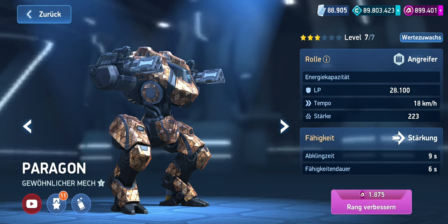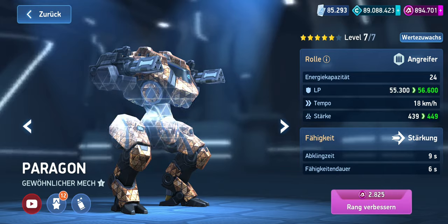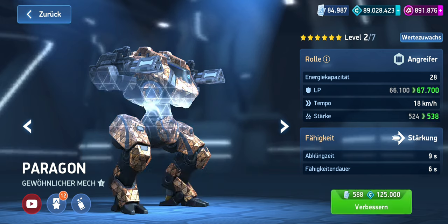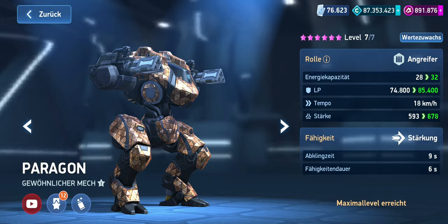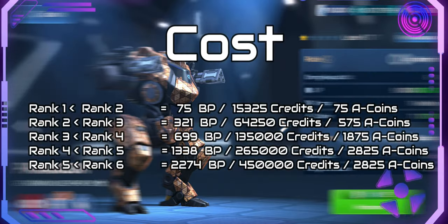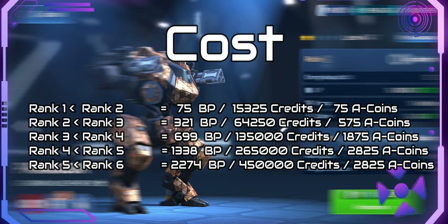For rank 3, that's 1,875 A-coins. Moving on to rank 4, it requires 1,338 blueprints, 265,000 credits, and 2,825 A-coins. For rank 5, you need 2,274 blueprints, 450,000 credits, and 2,825 A-coins. To bring a common mech to its maximum level, you need an additional 8,670 blueprints and 1,735,000 credits. In total, for a common mech, you need 13,377 blueprints and 2,684,575 credits to upgrade from rank 1 to rank 6 level 7, with 8,175 A-coins required for the individual rank ups.